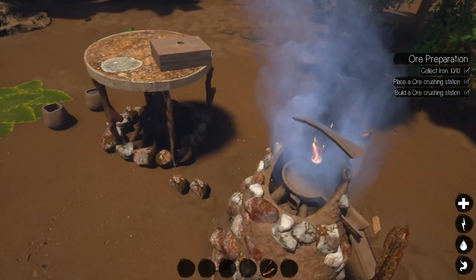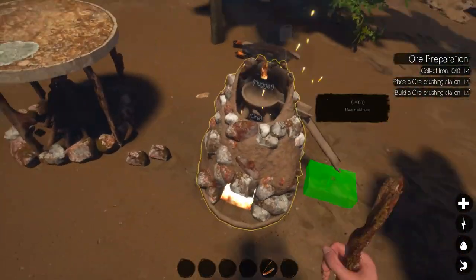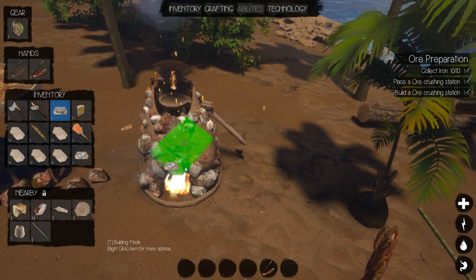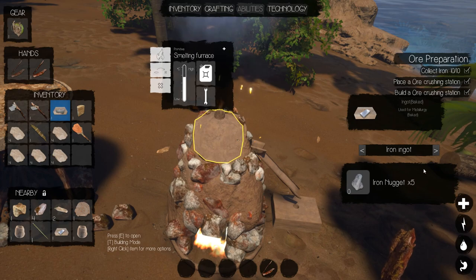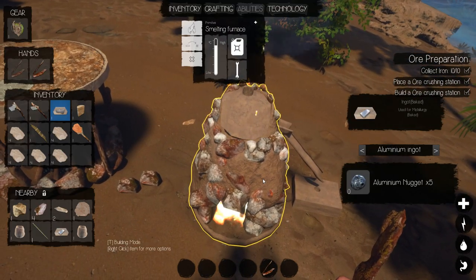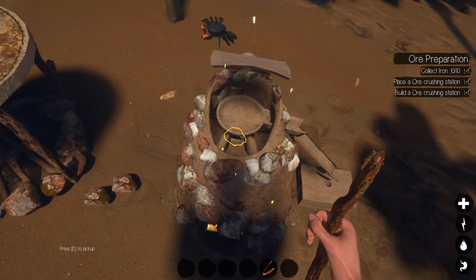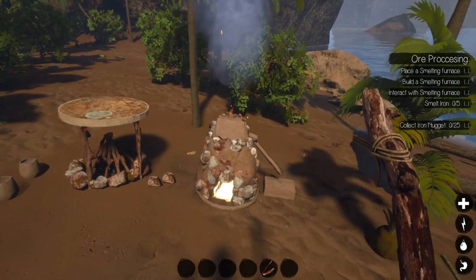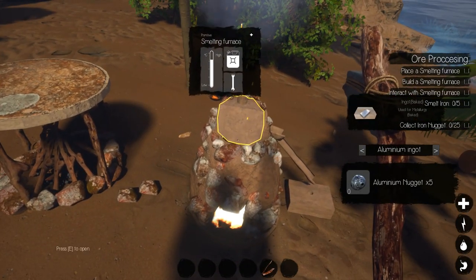I'm going to do this and bring you back with any results. I'm going to put the ingot mold down — let's see. Oh, I didn't lose it — it's right there. That is so cool! That may not work because I apparently need five ingot nuggets for this, so I have absolutely no idea what's going to happen. A new part of the quest showed up: place the smelting furnace, build the smelting furnace, interact with the smelting furnace — which I have — smelt iron, then collect iron nuggets. I have no idea how long it's supposed to take. Temperature needs to go up a little bit more.